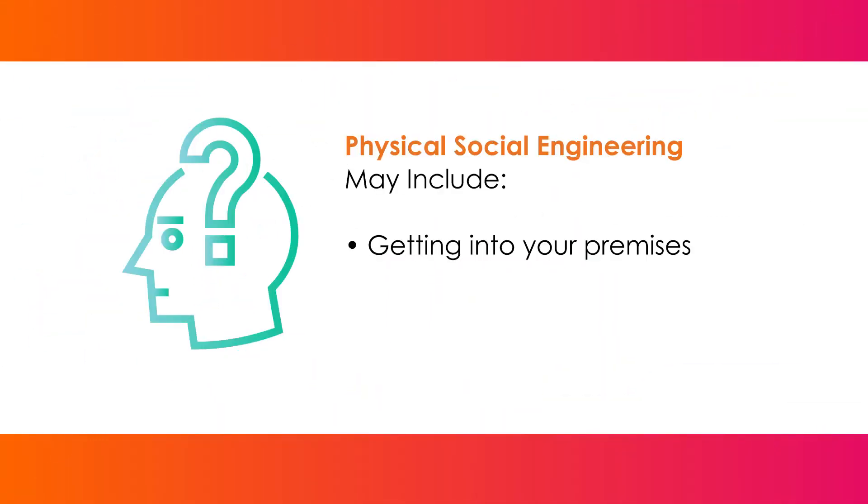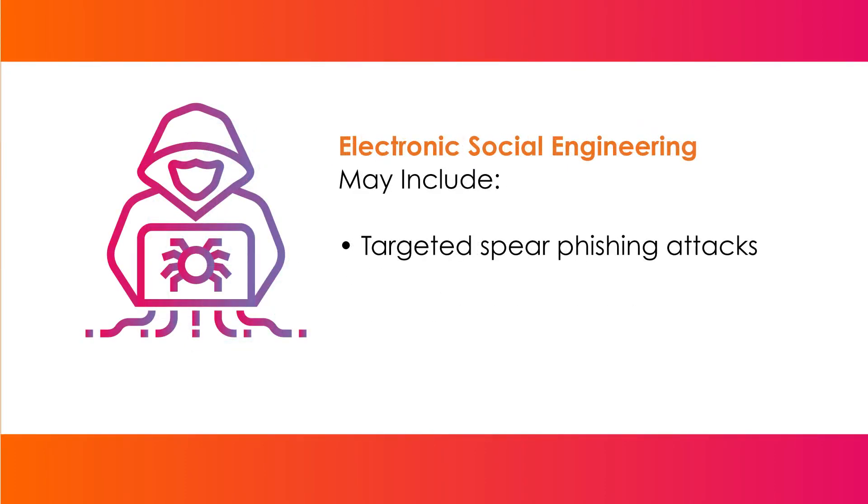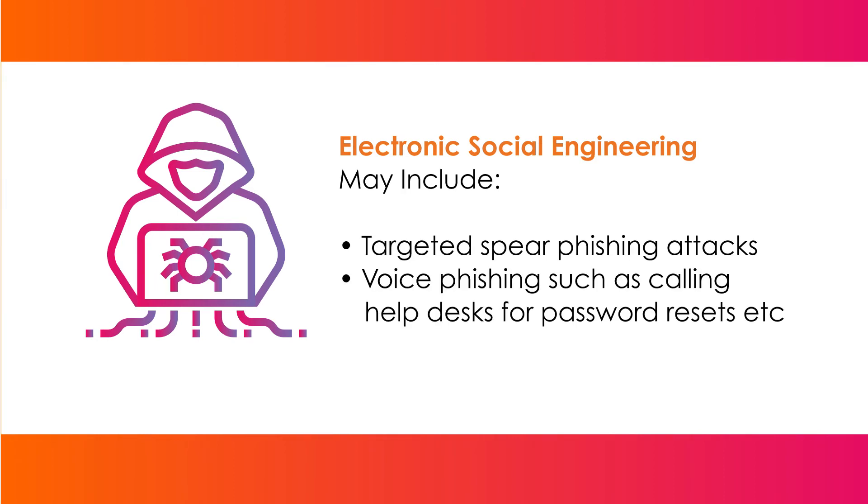Red teaming often involves social engineering, which may include physical social engineering such as getting into your premises, picking locks or cloning access cards. It may also involve electronic social engineering, which includes targeted spear phishing attacks, voice phishing such as calling help desks for password resets, and much more.